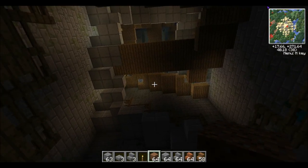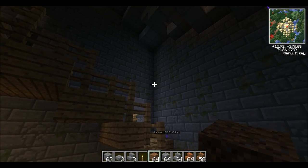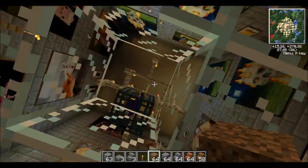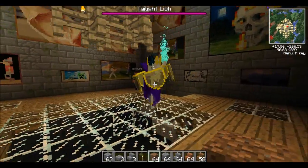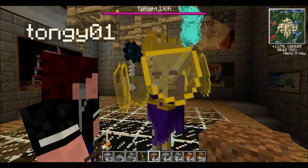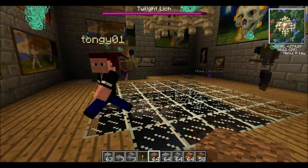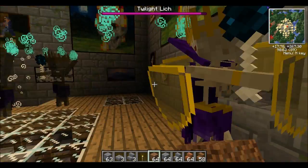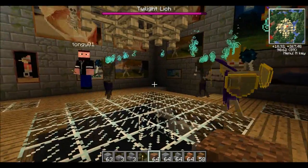Oh my god, you're not going to believe this — are you quite high up? The center room — you know the center stairwell? Let's fly straight up — oh, what the hell is that? There's a Twilight Witch! Oh my god. So this is probably a witch's castle. And who is that — what is this? There's two of them!